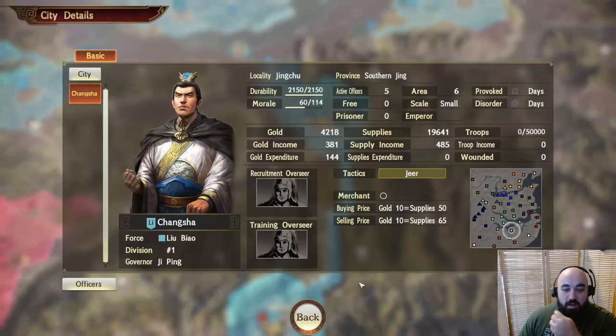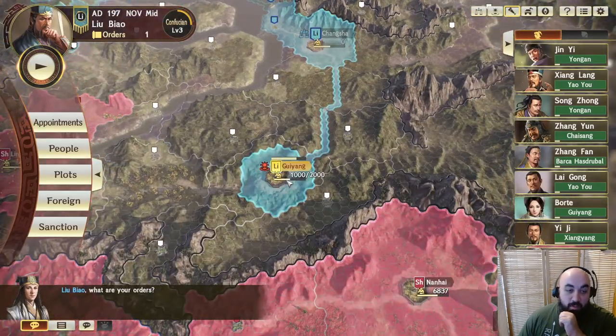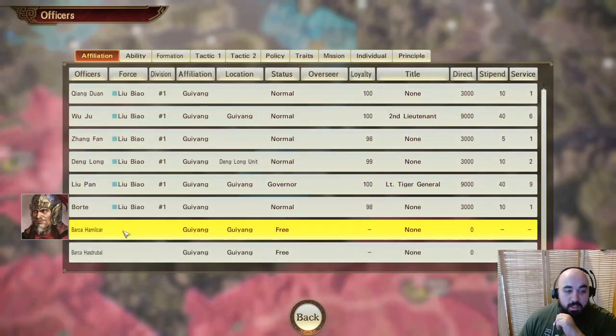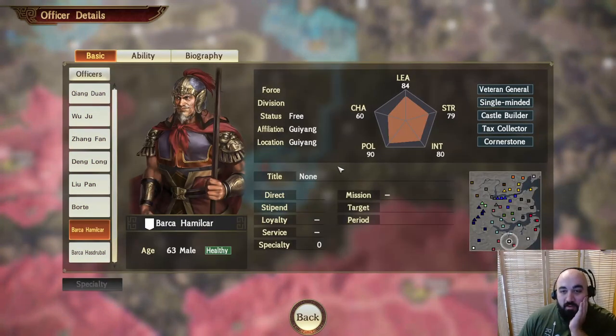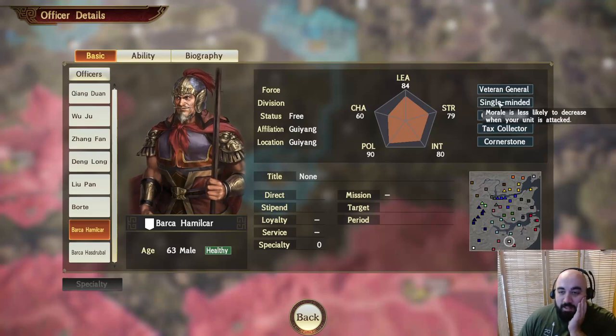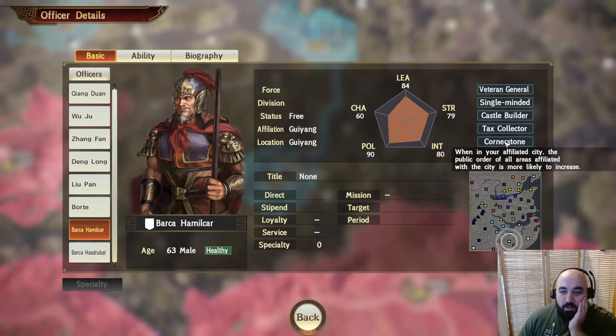Let's quickly look at the Barkas. Hamilcar, his father, is a strong leader and very good at development — historically he developed Iberia. He boosts others with Veteran General and has Single-Minded because he really wanted revenge on Rome. Castle Builder and Tax Collector come from his building up in Iberia. He's pretty good at governing a city on top of this.